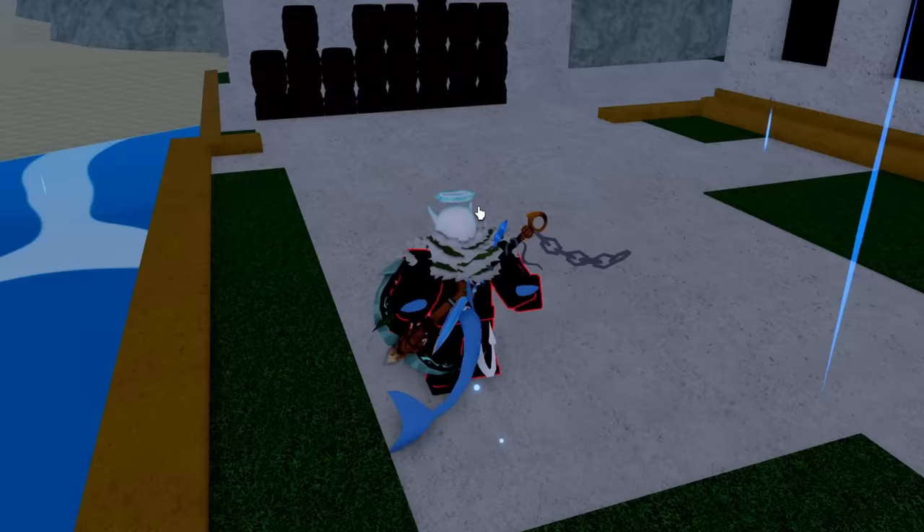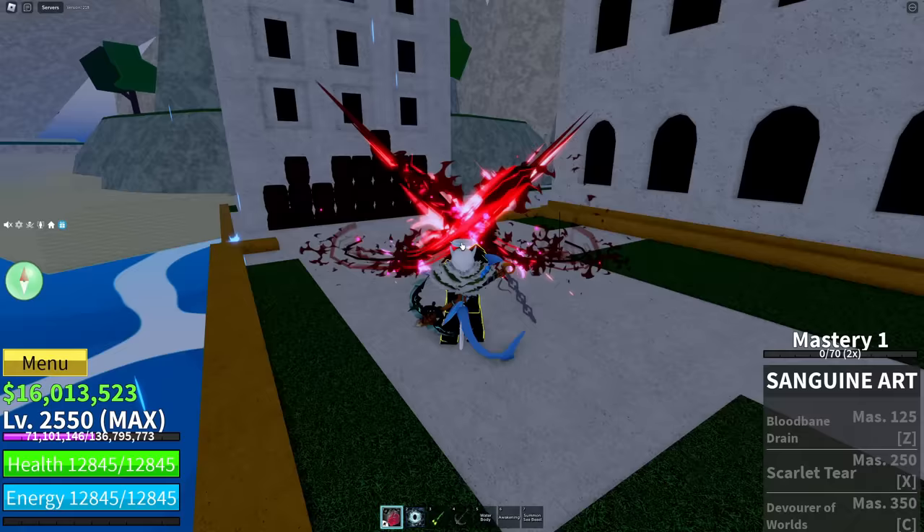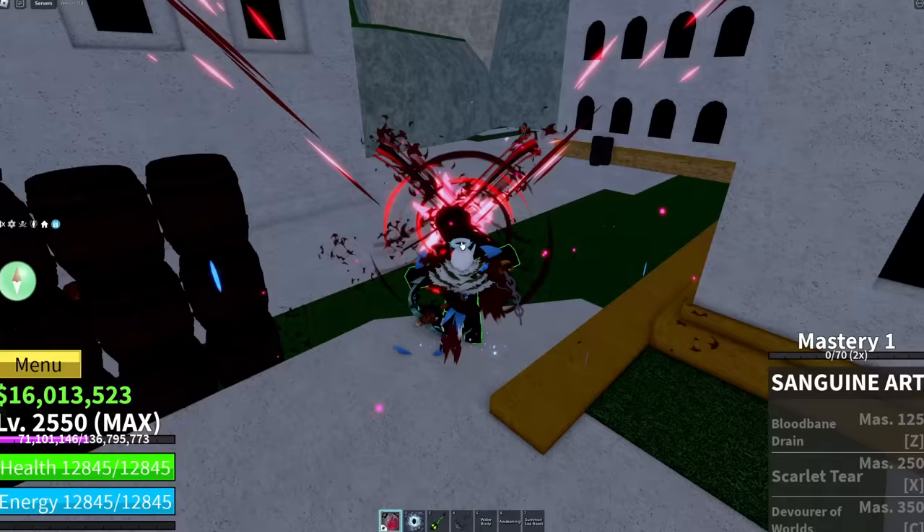Let's go ahead and show off the first ability, which is the M1 or mouse click ability. All we have to do is just click our screen. And from what I've heard, this thing is insane. Look at it — oh my gosh, it looks like it's got some range too.